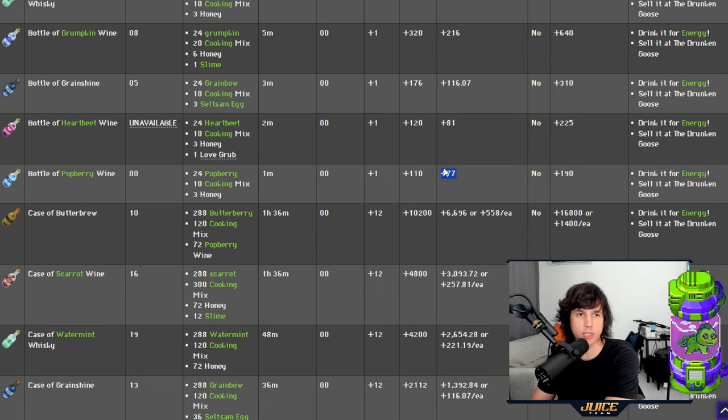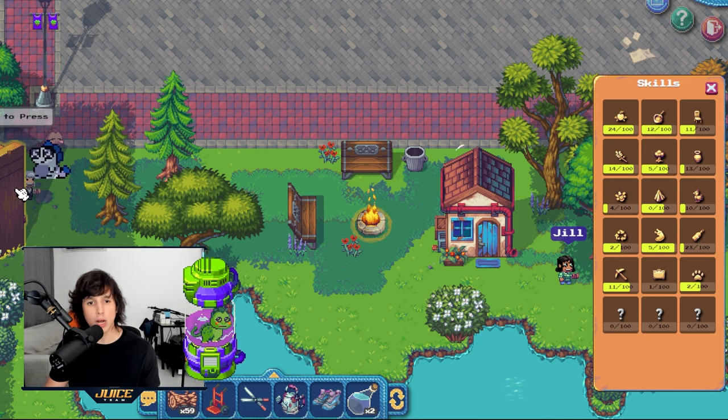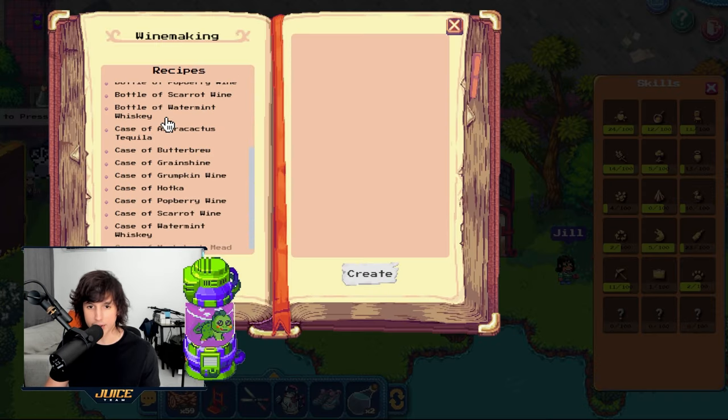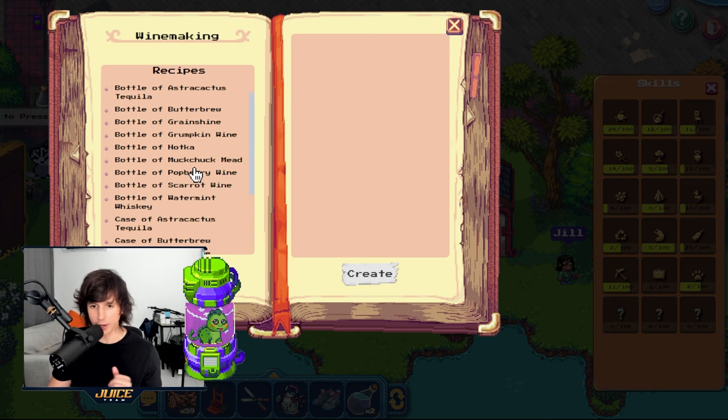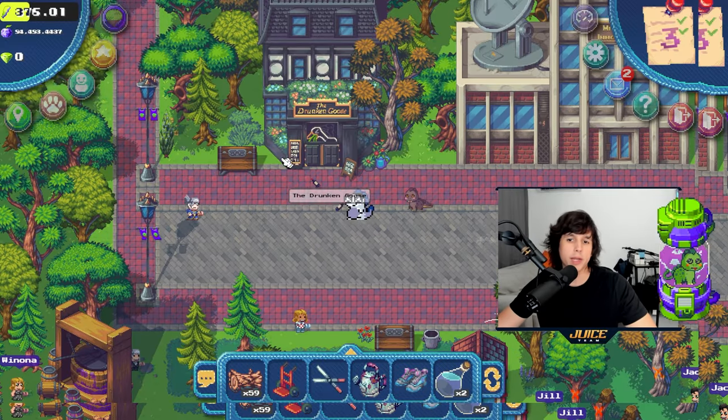Bottles of pop berry wine give you 77 energy, making this one of the best ways to get energy and advance in the game. There are other bottles that give more energy: grain shine, grumpling, and water mint whiskey, all requiring different resources. As you rank up your beverage skill you'll unlock these wines little by little, starting with pop berry wine and progressing to different recipes.